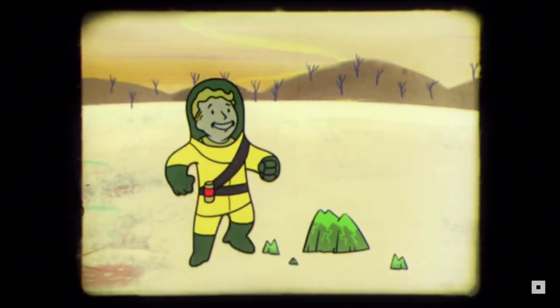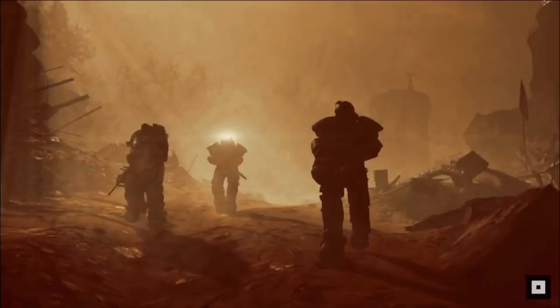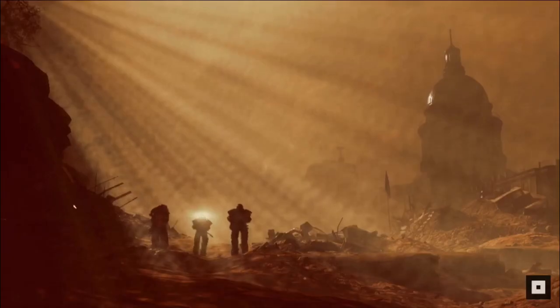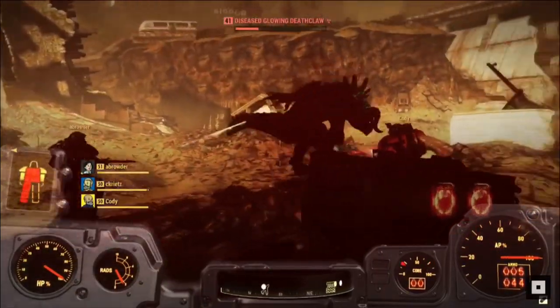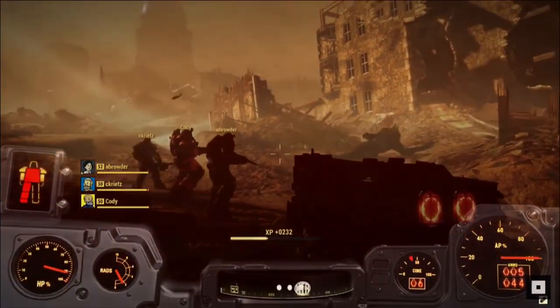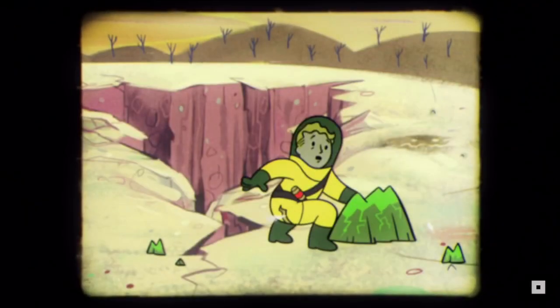Obviously the nuke can really destroy things. Right here I'm showing you what radiation can do — it really kills things. On your screen now you can see a deceased deathclaw. You're going to attack it and obviously it's going to give you some pretty good loot.